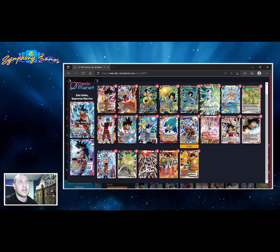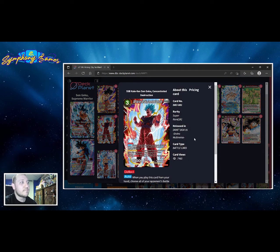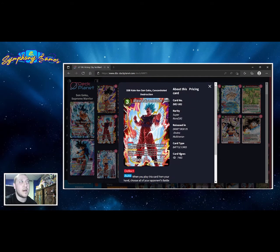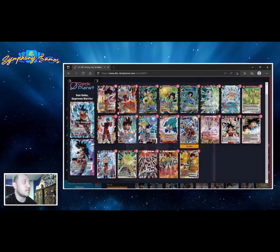Kaioken Goku is a U7 card — just another body for two energy. We can neg something with barrier by 25k, which can be impactful depending on the matchup. For three energy we can clear a board of 20k and less, leaving us open to taking swings on the next turn, but that's not the worst thing.